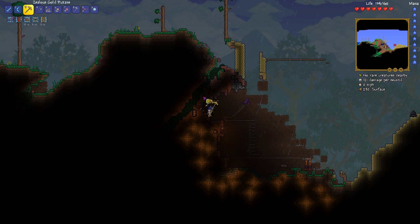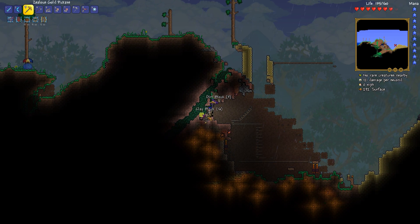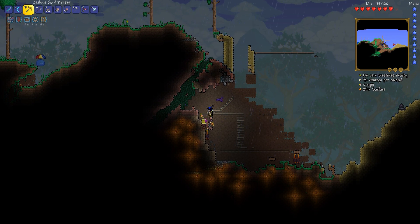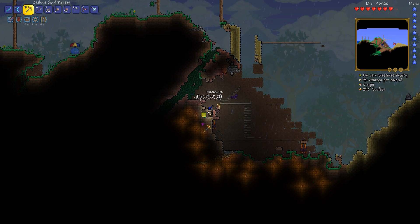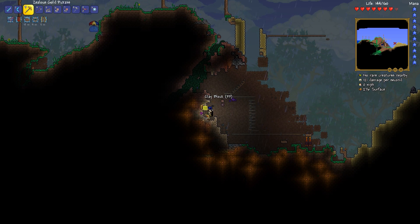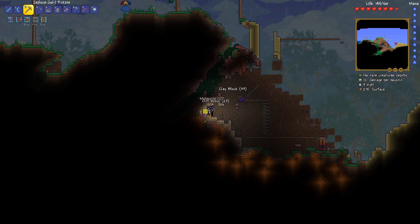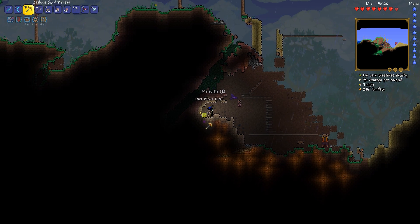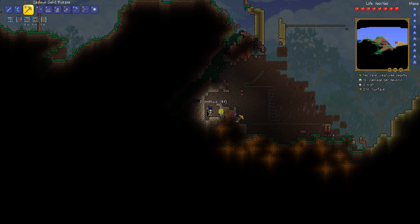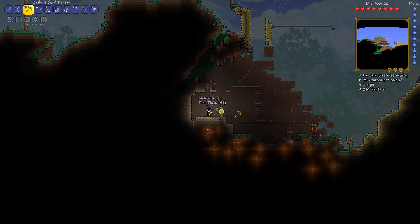I have finally gotten most of the meteorite mined out. As long as you are under 50 — that is 49 or less — meteorite on screen, meteor heads won't spawn. However, be prepared to kill a lot of them as you go through; I think I have four meteor head banners now. Once you get your first one, it makes life a lot easier. I'd almost recommend: don't even bother mining at all until you get that first banner. Just stand near the edges and kill the first 50 or so.